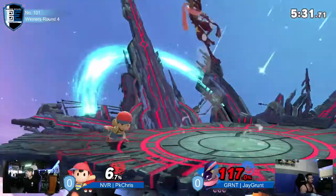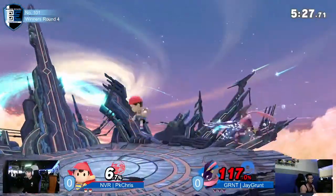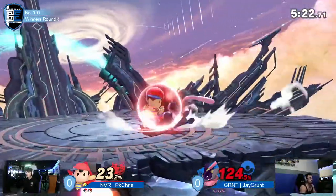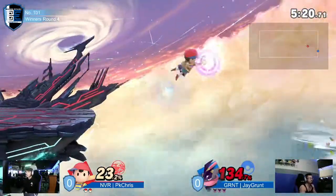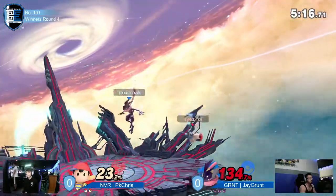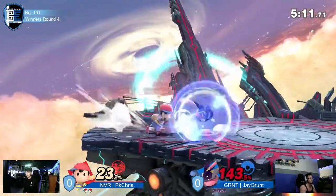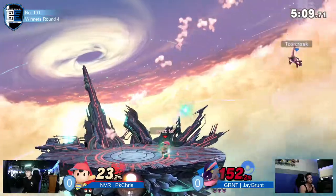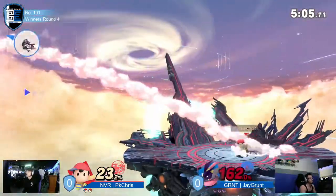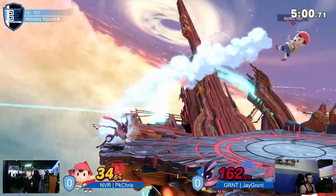If Chris isn't going to have a reliable means of approaching, he's not going to be able to get anything done with forward air effectively. Psi Magnet would be able to hit a low-sitting target like Greninja, but it's a predictable option — you kind of know what Ness is going to go for. So once you see him commit to a button, you take advantage of all that speed you've got as Greninja and you burst accordingly. jgrunt may not have fancy combos, but he's got a lead and right now he's holding on to this first stock like it's his last.